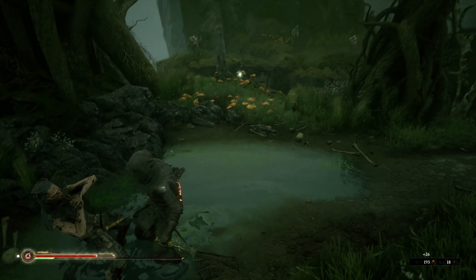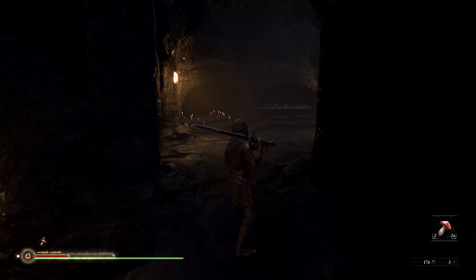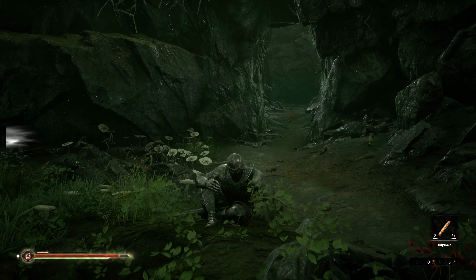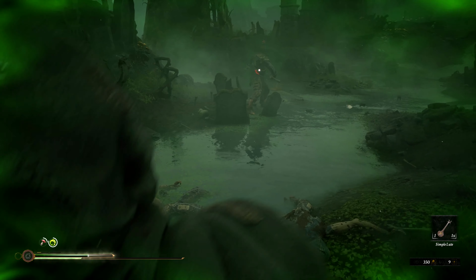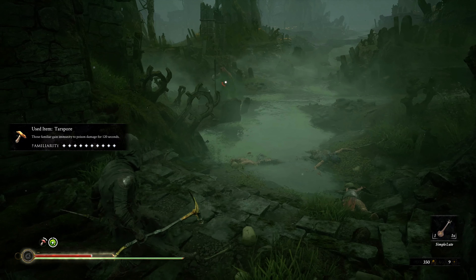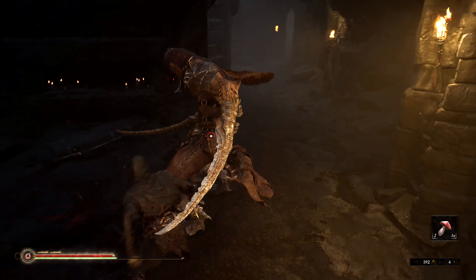Another thing that I find interesting about Mortal Shell is its unique take on items. It never gives you any details about items that you're unfamiliar with. For instance, you can find items like red and yellow mushrooms throughout the world — one of them heals you, while the other poisons you, but you don't know which one does what until you use it for the first time. The more you use an item, the more you'll learn about it and potentially unlock new effects. The yellow mushroom is obviously the poisonous one, but after you've eaten it a couple times, it starts giving you a reverse effect and makes you immune to poison damage for a few minutes.